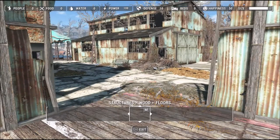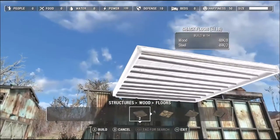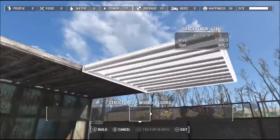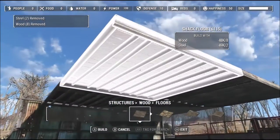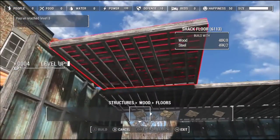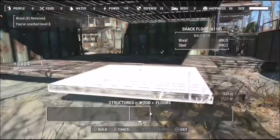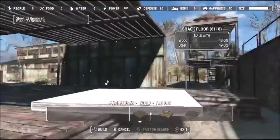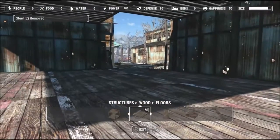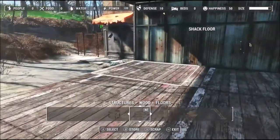When you complete this section and it comes to doing the roof and that front wall on that angled wall, you'll end up with a big gap. So I just use those half walls to fill in any gaps. For the roof, all you really need is 2x2 across the top.